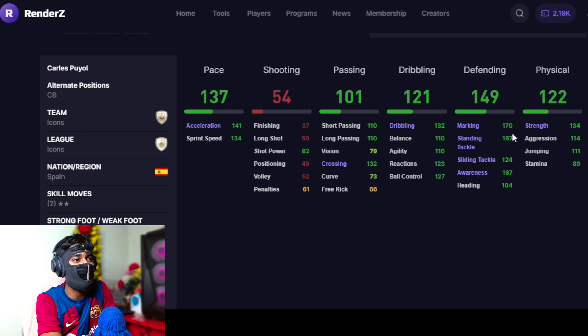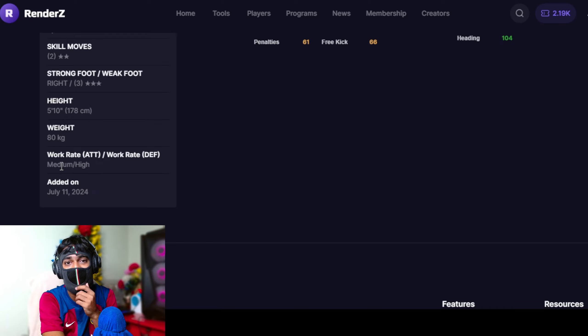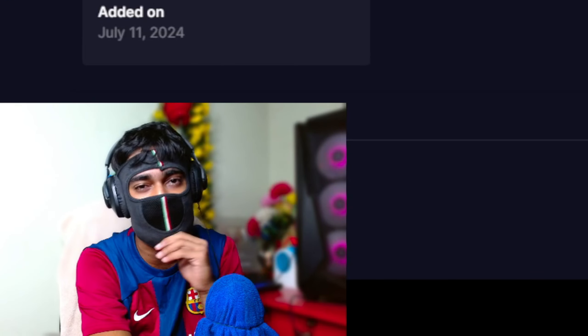Now coming to the right backs, we have gone with 3 different types that are actually best in what they do. At number 3 is Carlos Puyol — he has the best defending stats when it comes to right backs: 149 defending with 170 marking, 167 awareness, 167 standing tackle, 134 strength. Pace is also very good — 137 pace and 141 acceleration. His height is a bit of a problem, but he has medium attacking work rate and high defending work rate, so he stays in position.